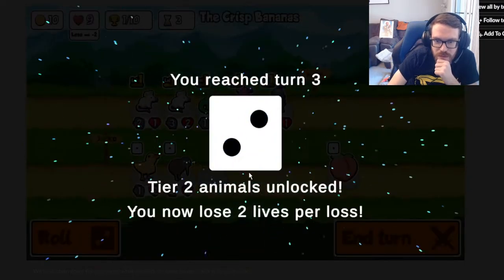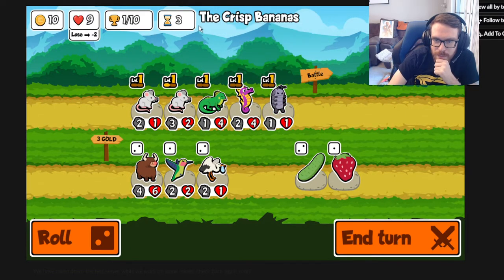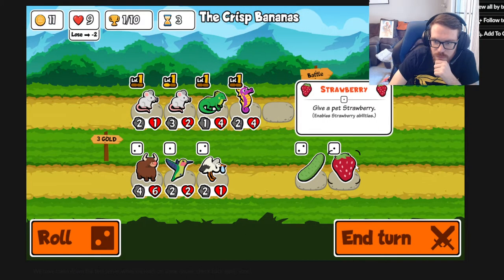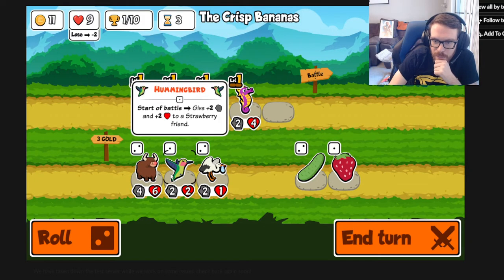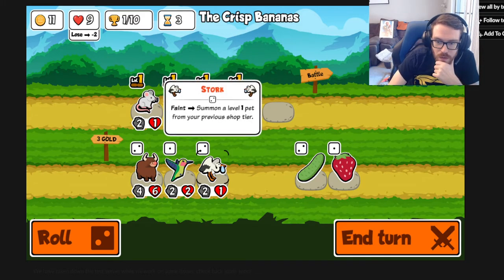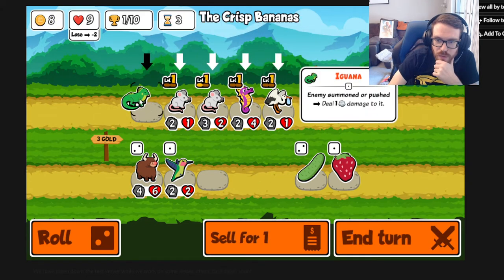I've only played two games of this so far, just kind of testing it out. As we upgraded our shop tier on turn three, that gave the two pets behind the pill bug plus 1 health, which is pretty good. There's a strawberry - if we put it on the seahorse and then play a hummingbird, it would get plus 2 plus 2 at the start of the turn. We might go stork here because stork is actually pretty good.